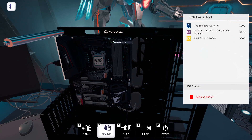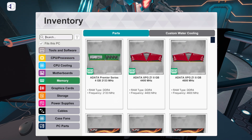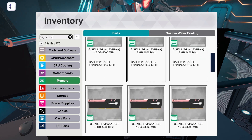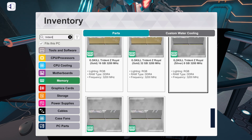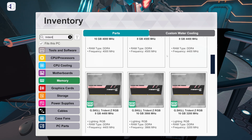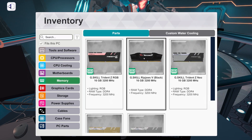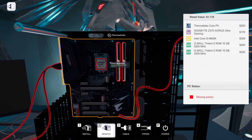We're going to do two sticks of G.Skill Trident Z RGB 32GB — 2x16. That's some pretty nice memory. Trident Z RGB — I'm going to assume black. Here it is: 16GB 3200MHz — so two of these. Perfect — that's like a perfect match, assuming CAS latency is 16. Not the biggest deal in the world.